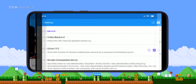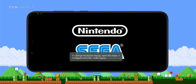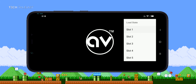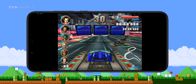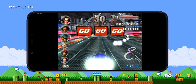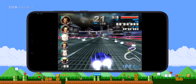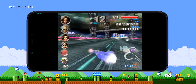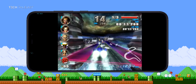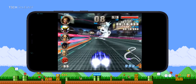Now we're going to run F-Zero GX with Vulkan API — I'll load up my save file. You're probably thinking Vulkan API is going to be worse than OpenGL based on the other two games, but you'll be surprised because this game actually runs better in Vulkan API. In the beginning it runs about 20 frames per second, picking up to about 30, then 45 in other areas, and when there are few cars around the game goes up to about 55 frames per second. It is quite interesting that in this game Vulkan API does perform better than OpenGL, and this is how it should be.